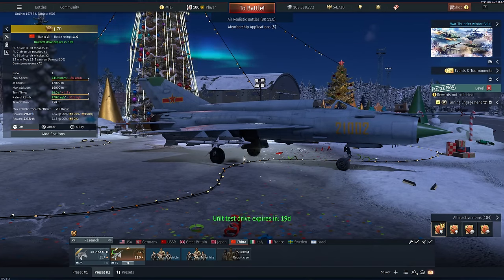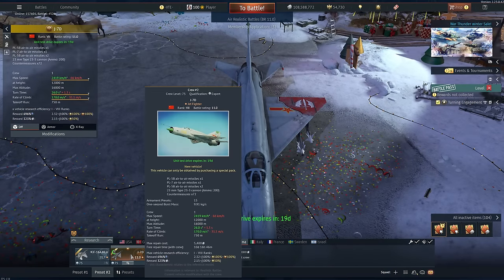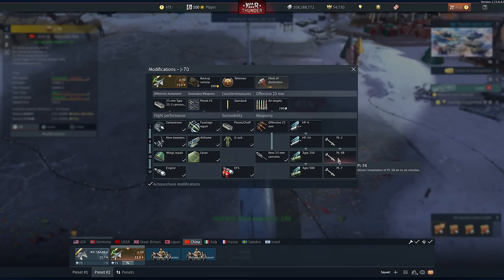It has to have something over the MiG-21, because it has a deficit in engine power. Well, it makes up for that in the fact that it has PL5s as well as PL7s. The PL5s we all know from the Chinese tech tree — they are basically minecraft arrows. They are extremely quick, they accelerate stupendously fast, they don't turn the best but they're still agile enough to basically hit everyone. They don't burn that long, they go silent for a long time, and they can kind of be used as an ambush weapon.